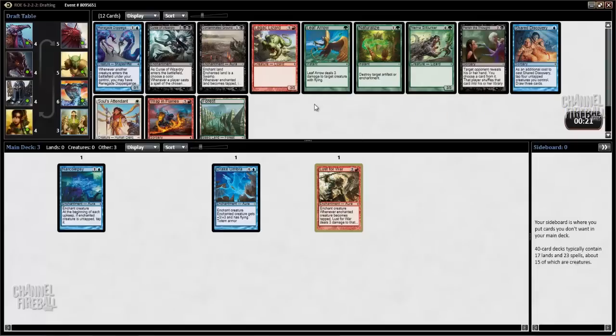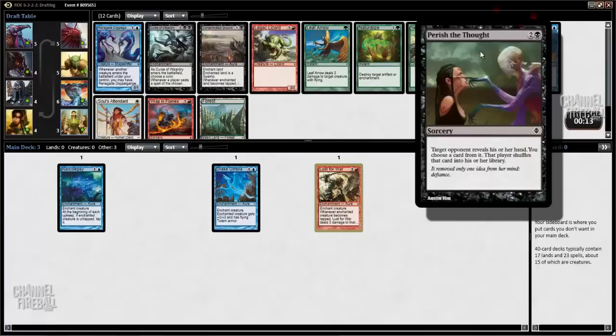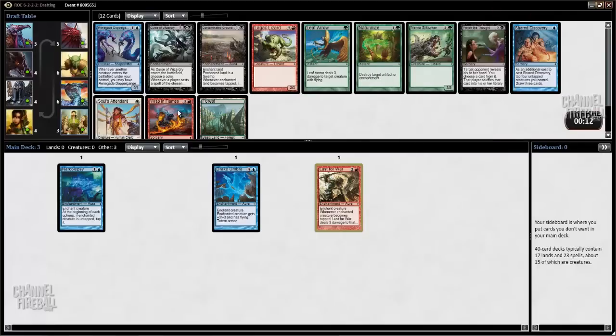The cards I like are Leaf Arrow and Naturalize — both good sideboard cards. Silt Lurker is pretty horrible. I think Perish the Thought is the best card, and maybe Wrap in Flames is also a decent sideboard card. I'm going to take Wrap in Flames, just because it's on-color-ish, and I'm not happy about anything.